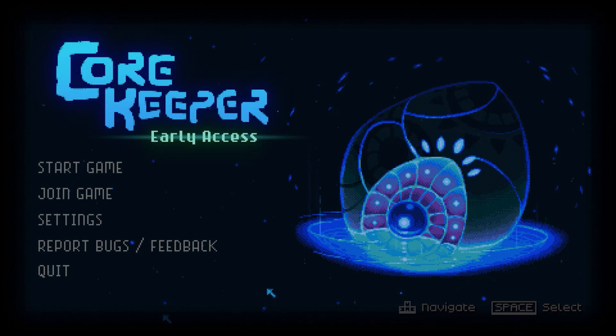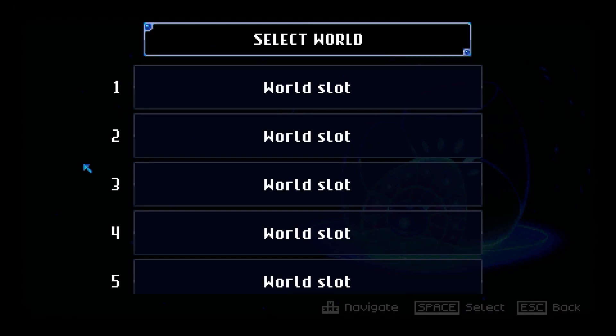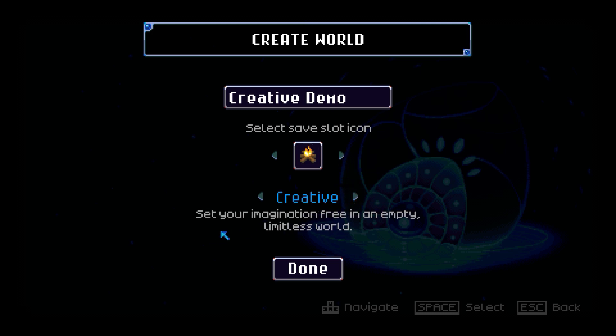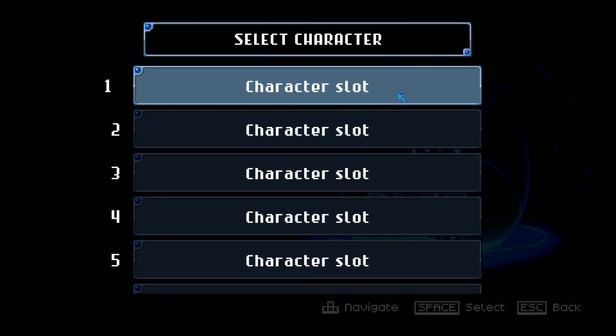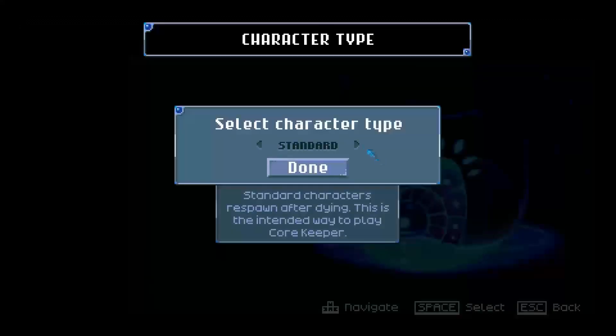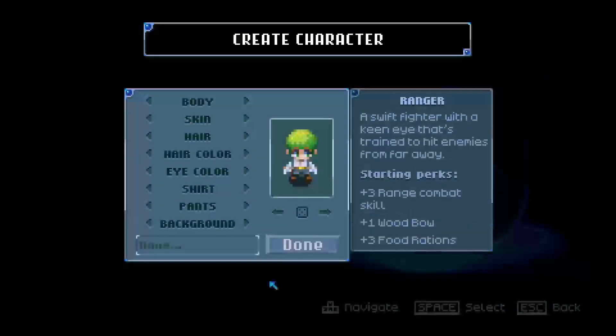To get started, simply click on Start Game, click on an empty world slot, select your world name, and your world icon. Now, instead of Standard or Hard Mode, choose the Creative option. Creative Mode and Regular Mode characters are kept separate, so if this is your first time in Creative Mode, create a fresh character and jump into your new world.